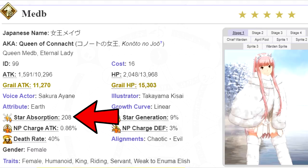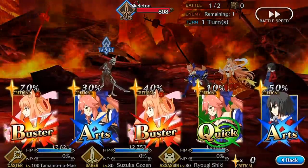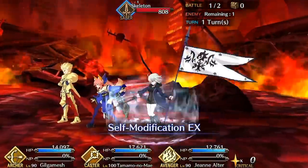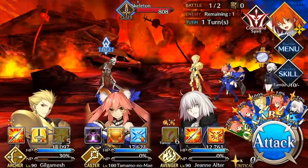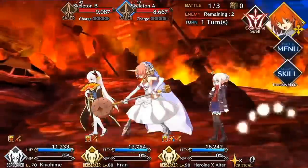By extension, this is also why riders are always consistent star gatherers — they have the highest default class star weight. The 50-20-20 RNG values also explain why some servants seem to randomly gather a bunch of stars for seemingly no reason even if their class isn't supposed to have high star weights, and it's one of the only ways for berserkers without star weight buffs to grab any stars. Because star weight buffs come after the game assigns the RNG values, using them forces the game to reassign those values randomly again. This applies to both star weight buffs and debuffs, including Mystic Code skills.